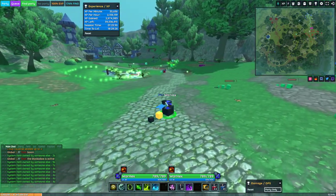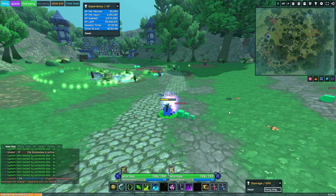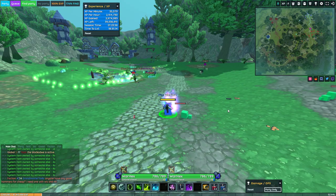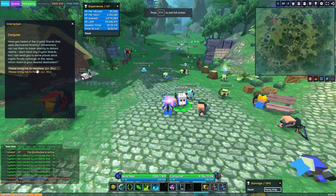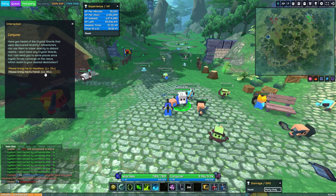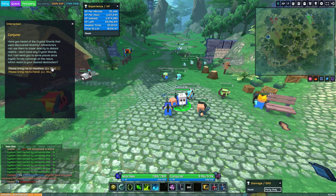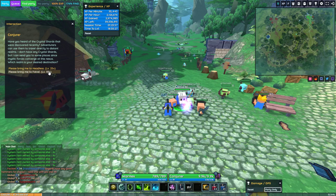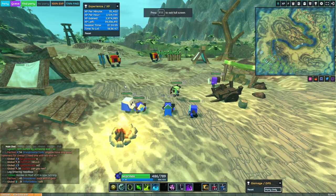They put in a new teleport system that lets you teleport back to town right to the Conjurer — the person who lets you go to a different map. Headless starts at level 25, and Fable is at level 35. So Headless covers levels 25 to 35, and Fable covers 35 to 45. Let me show you a couple camps in Headless and then a couple in Fable. I leveled up mostly on the Vanguard side, so the camps I'll show you are mostly Vanguard.